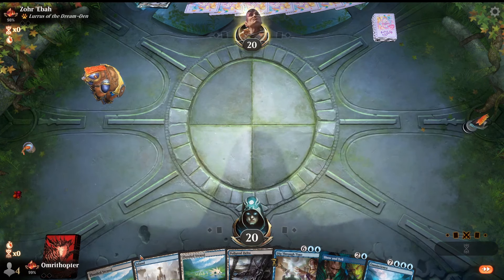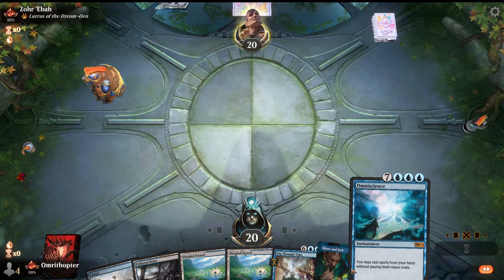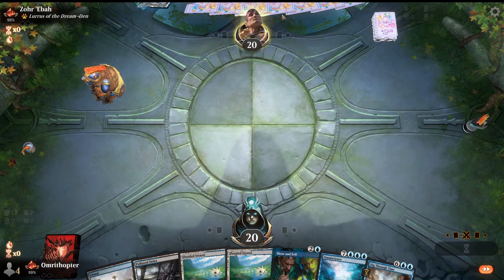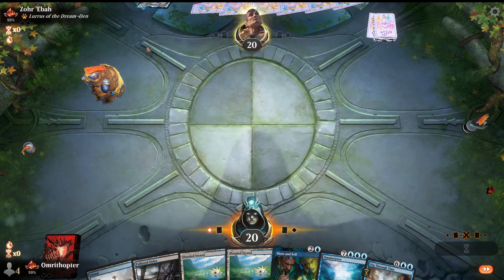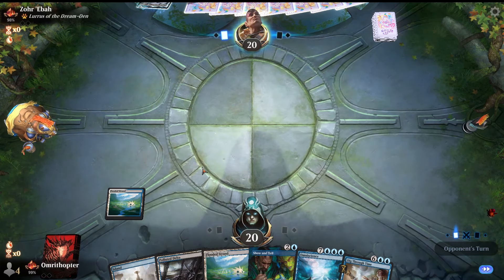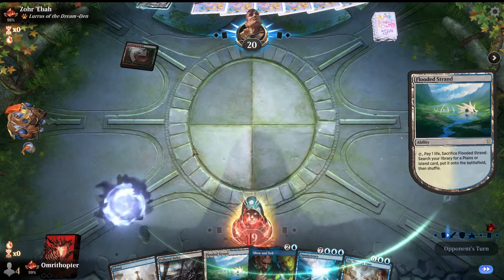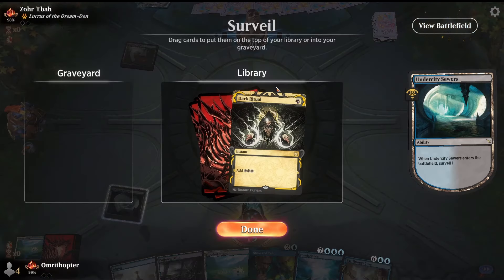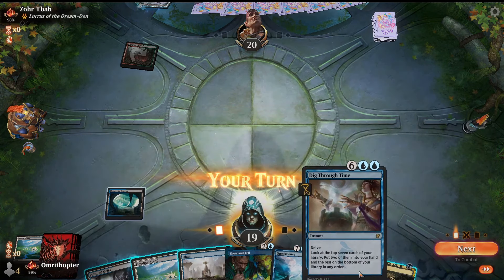Welcome to match number one — we're going to choose to be on the play. Can't mulligan a turn-three Show and Tell; this deck does mulligan pretty aggressively for its combo, but no need here. Turn three: put in Show and Tell, cast Show and Tell, put in Omniscience, cast Dig Through Time, win. Large companion suggests some sort of reactive-style deck, so anticipating Thoughtseize. If we find a Dark Ritual we win on turn two.